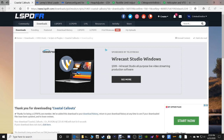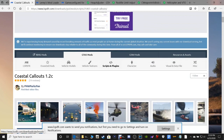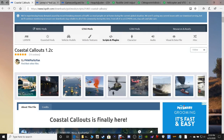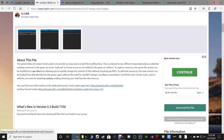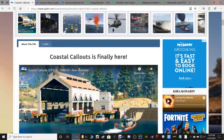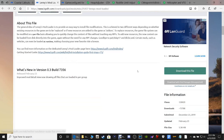What I want you to do is go back after you get done, because you want to stay on your main Coastal Callouts page. The next thing we're going to do is download Lenny's Mod Loader. So let's go ahead and scroll down to Lenny's Mod Loader.